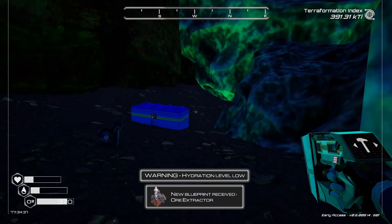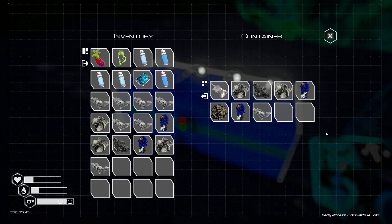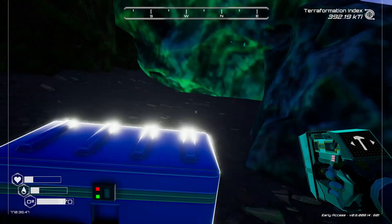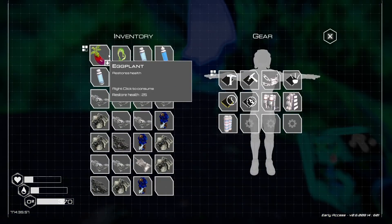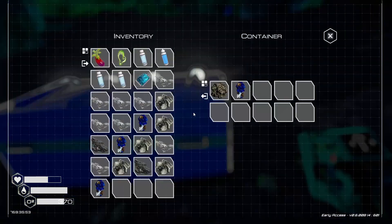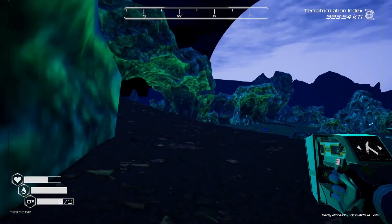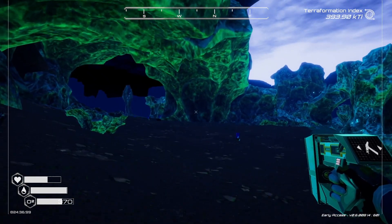An ore extractor — I can make ore extractors now. That's nice. Let's take the aluminum, the food. I can take almost everything. Let me eat some food and drink some water — that frees up a couple inventory slots. Now I can take everything and break this down. Perfect. Let's head home. I really want the ore extractor, but first I want to get the biodome. Priorities.